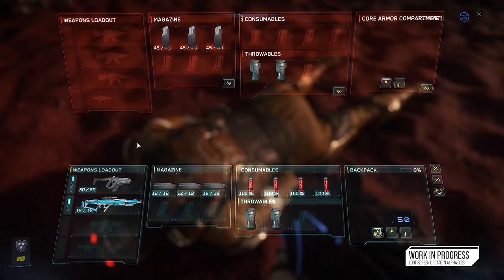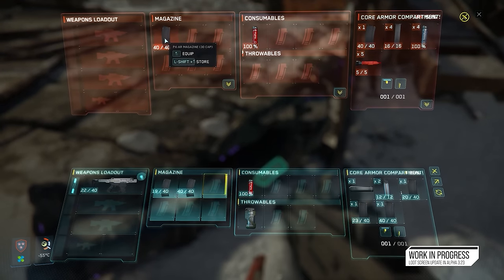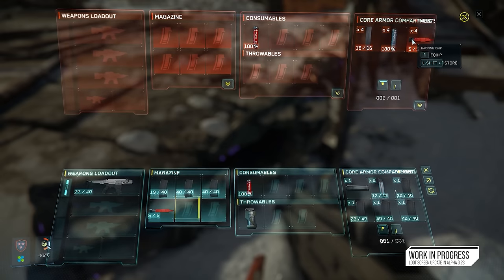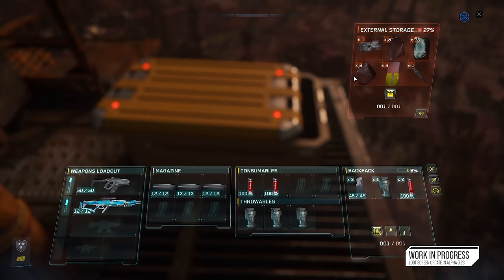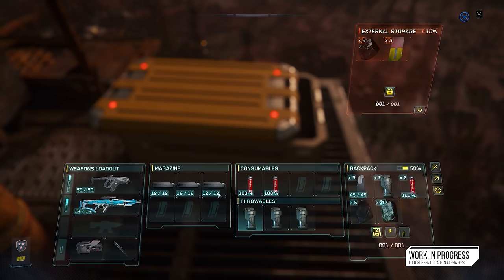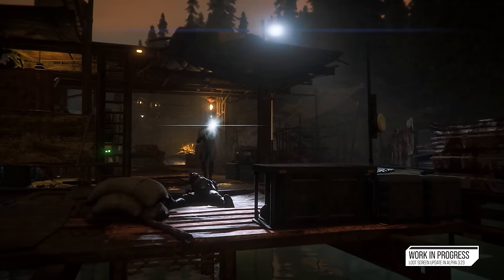Looting is getting a massive improvement with the new UI in 3.23, which will greatly allow for faster looting and a more cohesive experience, rather than the disjointed method we have now. According to Evocati and Wave 1 testers, it's currently working but needs some work and is a little blurry. That was my experience hopping into 3.23 recently, though I will say it feels extremely intuitive and easy to use regardless of the blurry text issues.